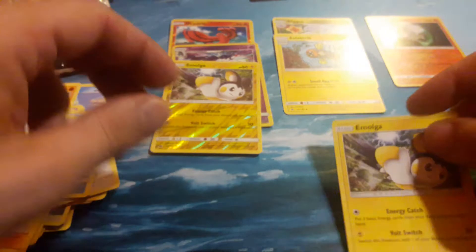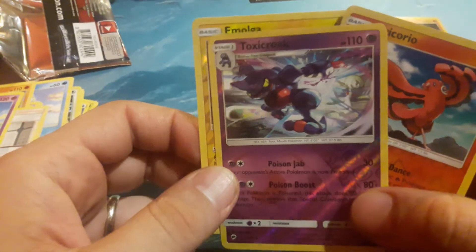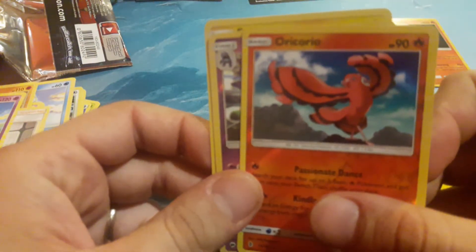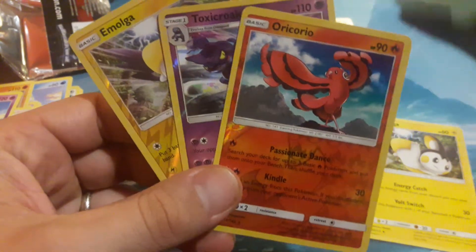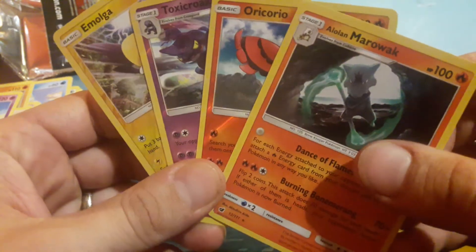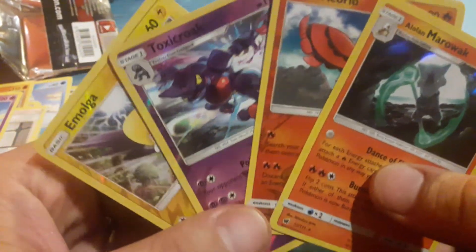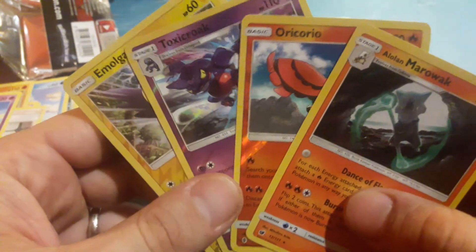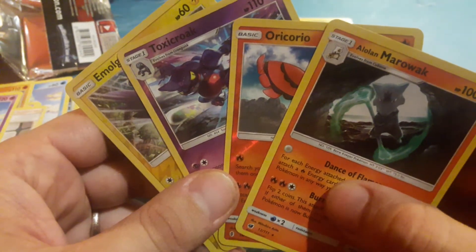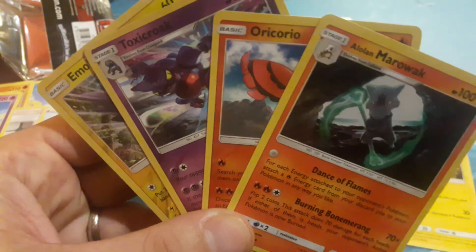Alright, so we didn't get any GXs or EXs, but we can show off what we did get here. They're okay. An Emolga, a Toxicroak — it's actually pretty hard to read — an Oricorio, and the Marowak. I'm probably pronouncing these all wrong and all the Pokémon players out there are going to hate me. But we had fun here today, buddy? Yeah. We'll have to do this again another time. We'll upload this one to YouTube, let everybody see our first Pokémon opening. This is so cool. I can't believe we actually got two in one. Alright guys, till next time. Peace!